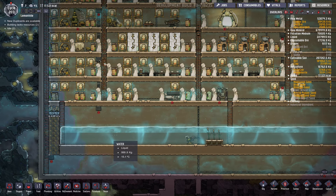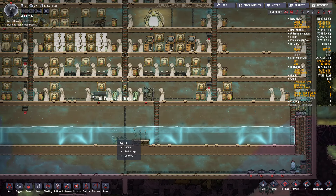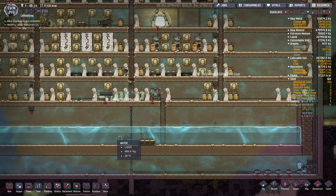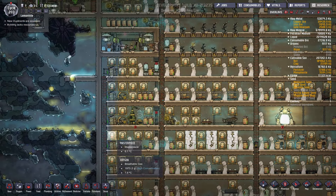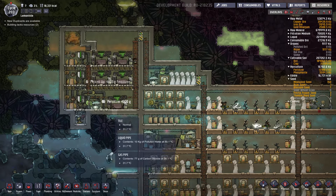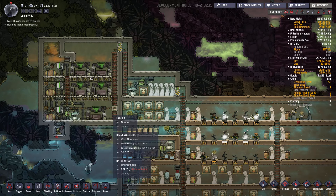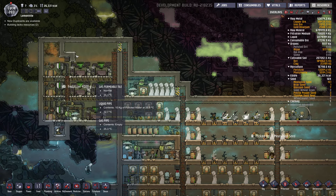Hey guys, Lemon here. I've been playing Oxygen Not Included and thought I'd share my fully self-sustainable base with you guys. I'll give you a walkthrough of what's happening here. I'm on cycle 203 and I spent the last 50 cycles pretty much just making things look a bit nicer and neater. So on the top left-hand corner here...